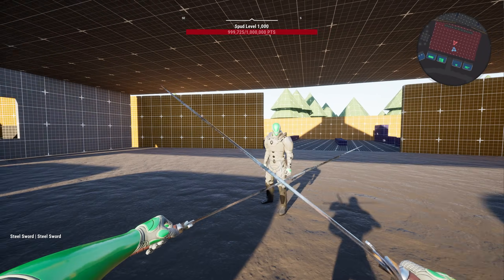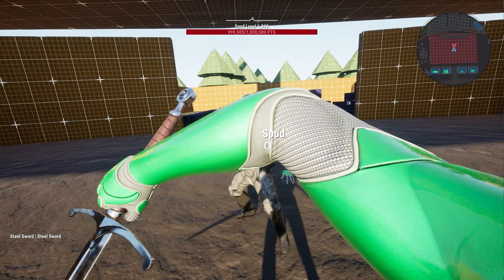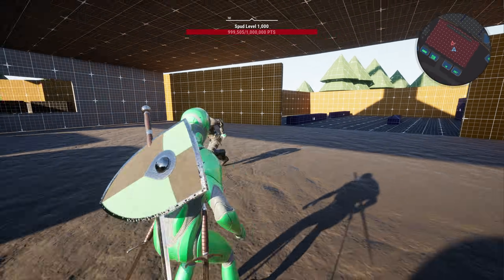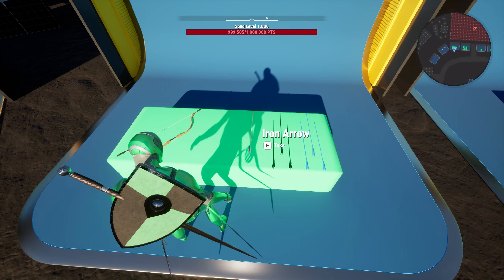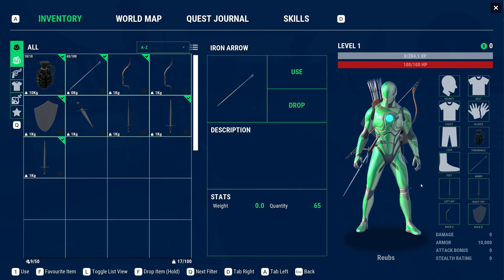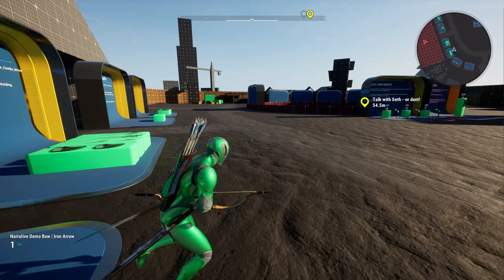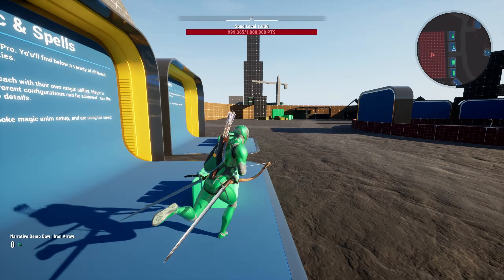Dual wielding — and there's a bespoke block for dual wielding. We've really gone to the effort of making all of the animations required for all of these different types of combat setups. The bows will be in here so you'll be able to try the bows out. You can press Tab in the demo to open your inventory and equip a bow and some ammo.